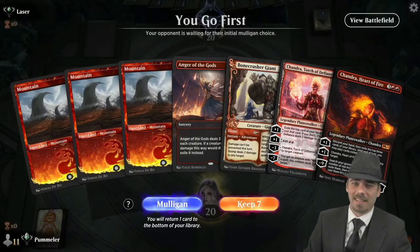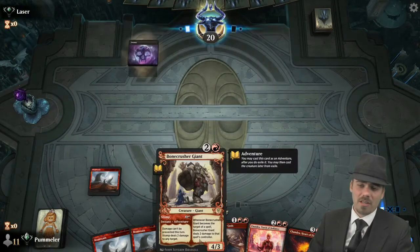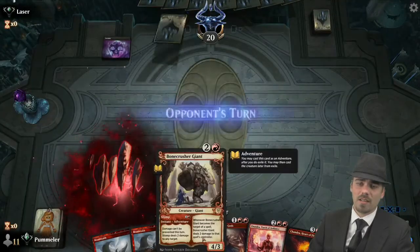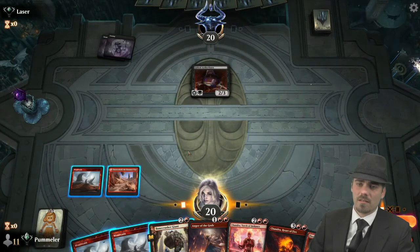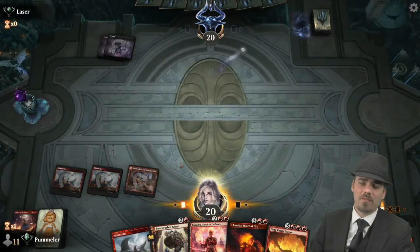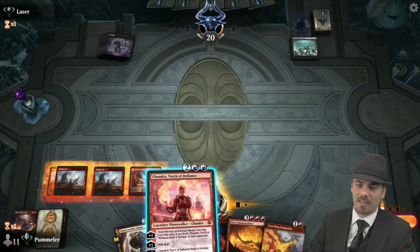Here we are up against laser — good luck laser. I think this hand is just about as good as we could hope for. Being on the play, we have some two-drop interaction and either a three-drop threat or more interaction. We're not going to leave up our two-drop interaction since they didn't play a one or two drop. I'm worried our opponent might play a Phyrexian Obliterator — if they do, I think we just die. Okay, Phyrexian Arena. That is not a Phyrexian Obliterator — thank heavens.